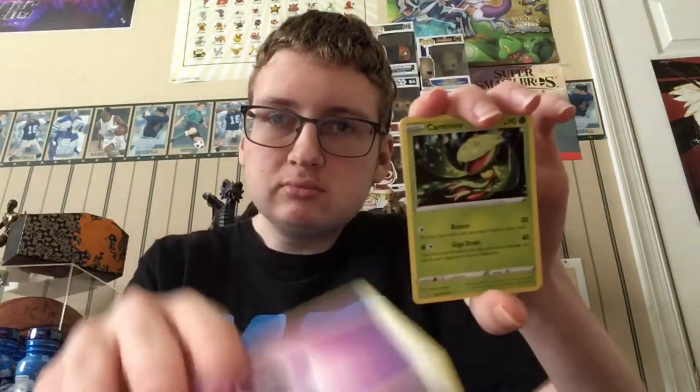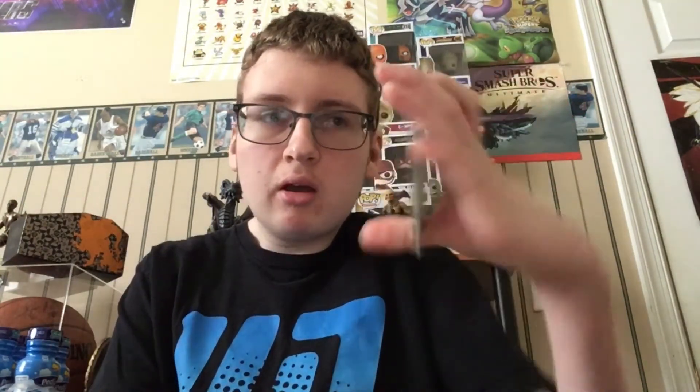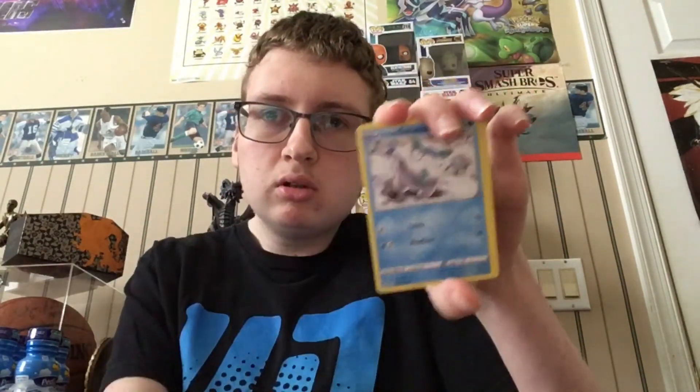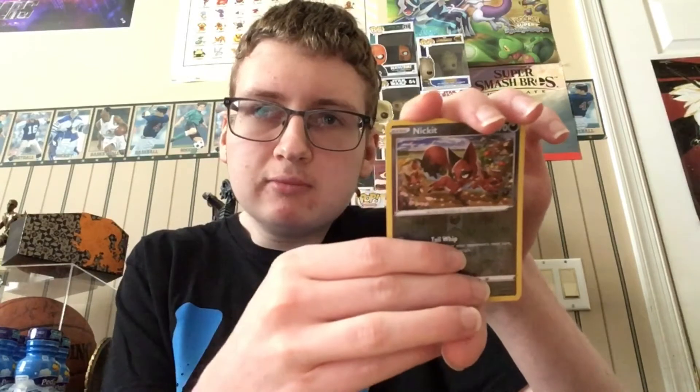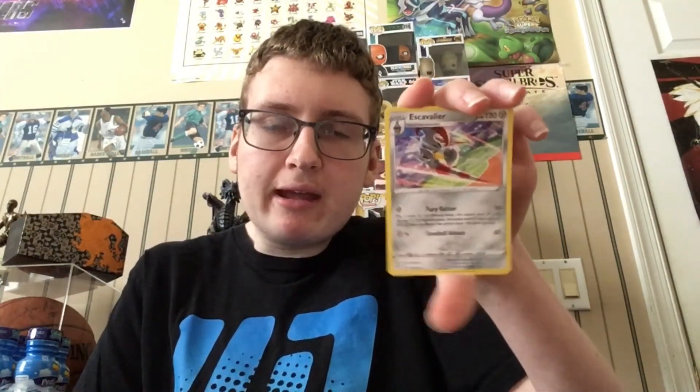Psychic energy — oh yeah! Nice! Awesome! Carnivine. Cape of Toughness. Powerful Energy. Grimer. Galarian Garamaga. Wowlick. The reverse is Nicky. And the final holo of this video is... Excavator Year — none hollow.